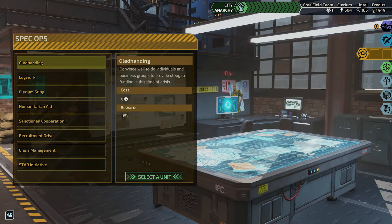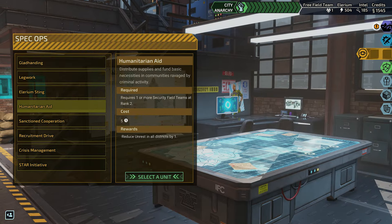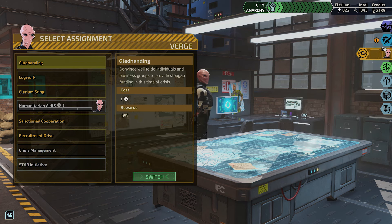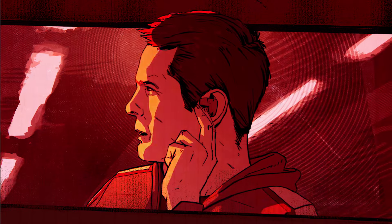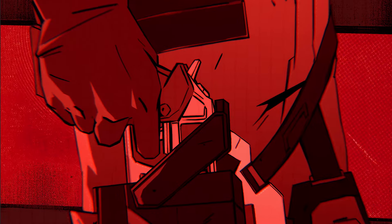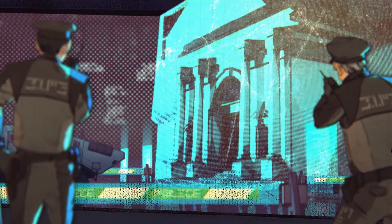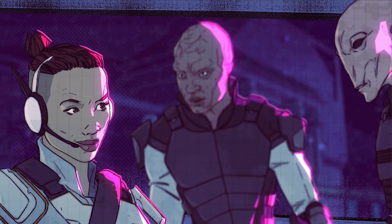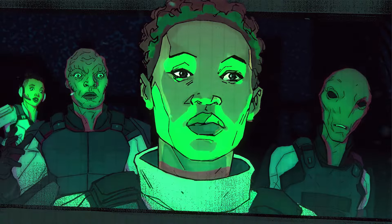Spec Ops can be used to send a single agent out to gain resources or for other strategic goals, like lowering the level of unrest in various districts of City 31. Chimera Squad must prevent anarchy at all costs. City 31 is the first step toward a unified future. A lot is riding on the shoulders of Chimera Squad. A lot is riding on you.